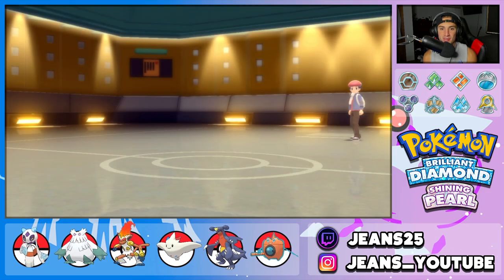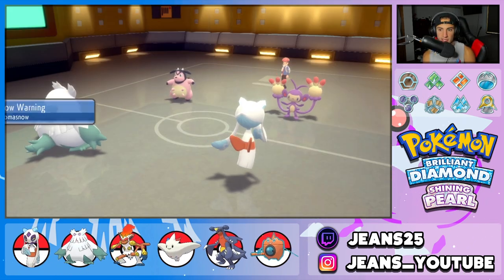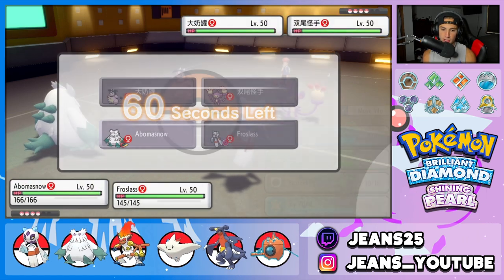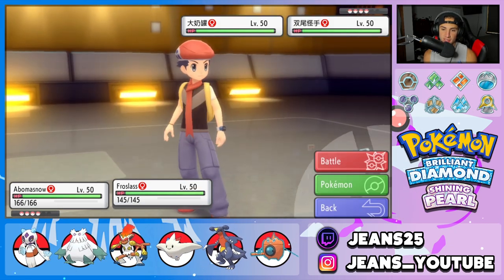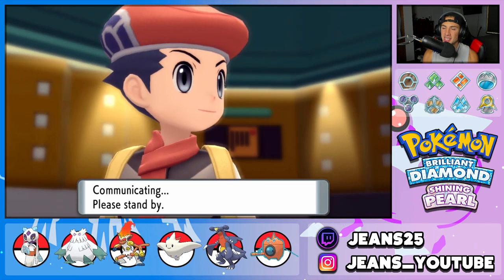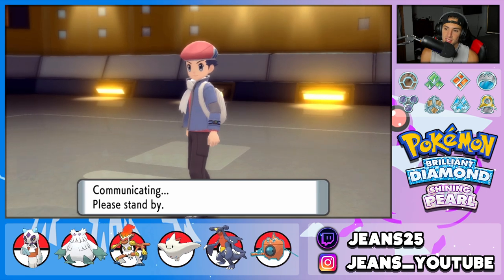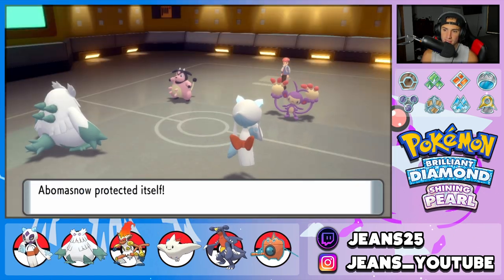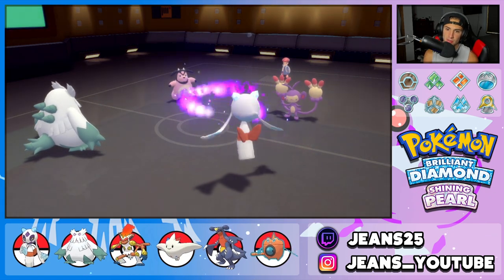We're leading with Frostlass and Abomasnow. The opponent leads Ambipom and Miltank — he can Fake Out if he wants to. I protect Abomasnow and go for Will-O-Wisp on Miltank. Hopefully he goes for the Fake Out — and he does! Protect comes out at the right time. Frostlass outspeeds the Miltank and throws a nice little burn onto it. Good old Snow Cloak then dodges Miltank's Bulldoze — slowing down his Ambipom too. I'll take that turn all day.